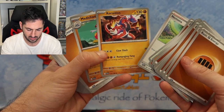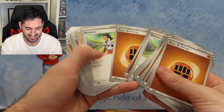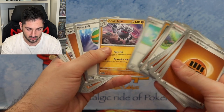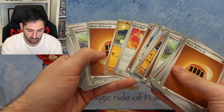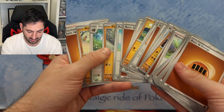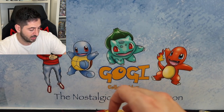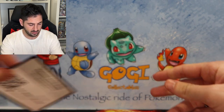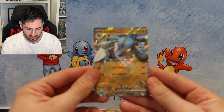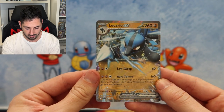There are some non-holo rares in the Lucario deck that you can't get in regular packs. There are no promos tucked away in the Lucario deck, so if you're chasing a promo you just need the one from the Ampharos deck. Here's the code card, and finally the amazing Lucario EX promo number 17.